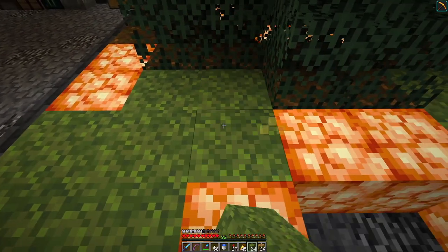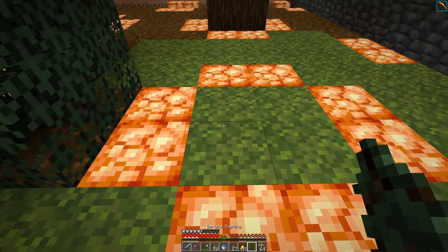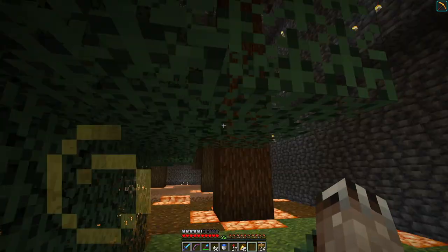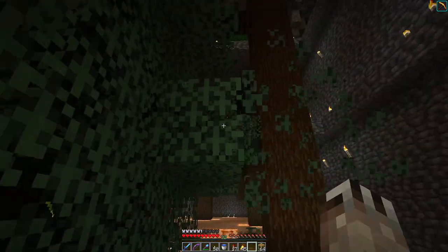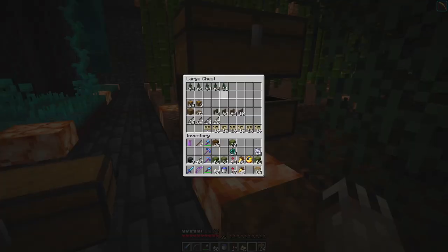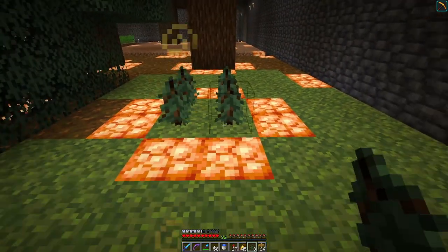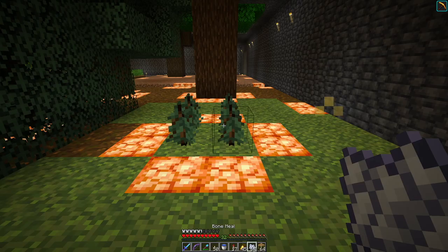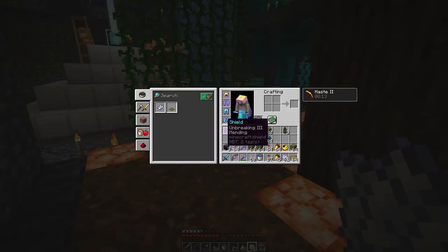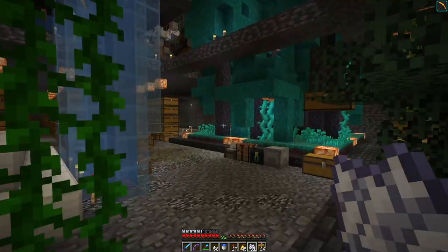Can I plant the saplings directly on the moss blocks? Yes — very good. I grabbed some bone meal so we can just, as a test, grow. And look — it turned all that moss into podzol! And that podzol is effectively dirt; it's like a variant of dirt. So that's all very exciting.